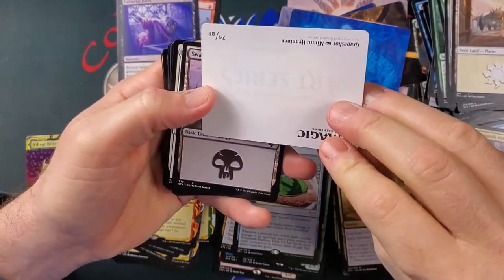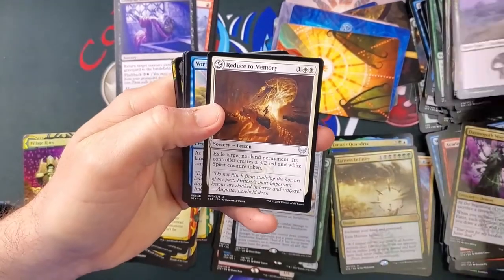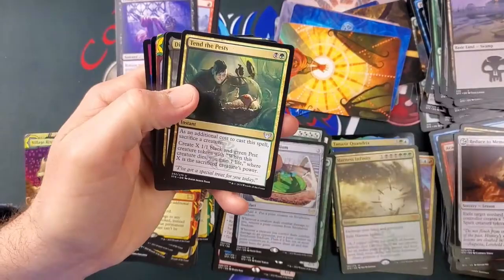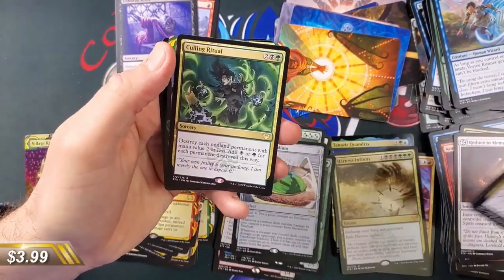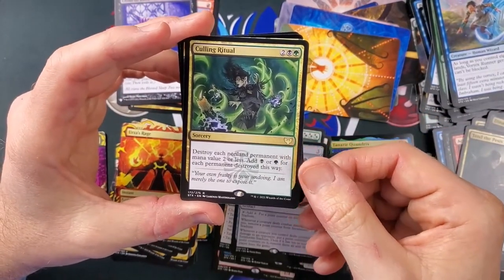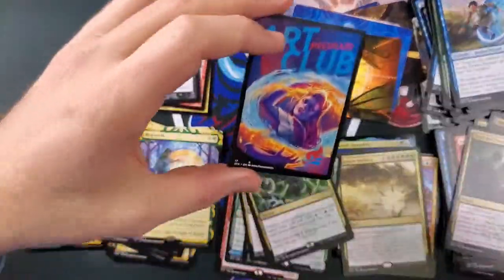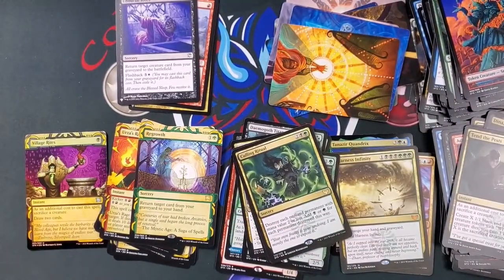That one is Grapeshot! Grapeshot — I can't read apparently. Reduce to Memory, here's an uncommon, Eureka Moment — we've been playing a lot of that, really good mana acceleration. The pest card, Dina, Calling Ritual goes with Dina. Destroy each non-land permanent with mana value two or less and add a green or black for each permanent destroyed — can be really devastating. Regrowth, very nice. First Day of Class, and we got an Art Club Spirit foil.